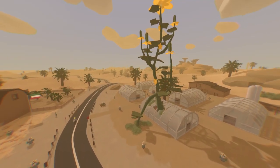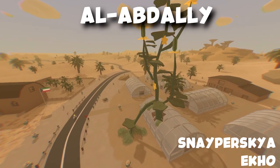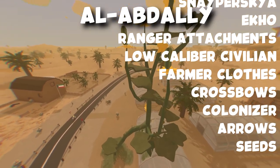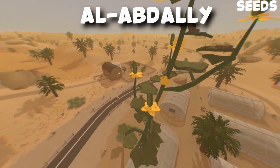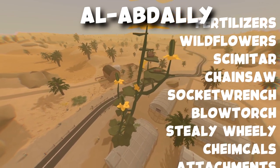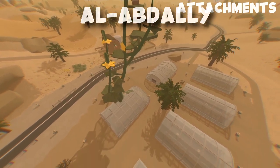Next we're going to go over to Al-Abdeli, which is another farm. Over here you could find snipers, chaos, echoes, ranger attachments, low caliber civilian ammunition, farmer clothes, crossbows, colonizer, arrows, seeds, fertilizers, wildflowers, scimitar, chainsaws, socket wrench, blowtorch, steel wheelbarrows, and attachments.